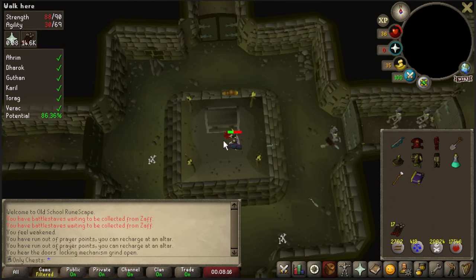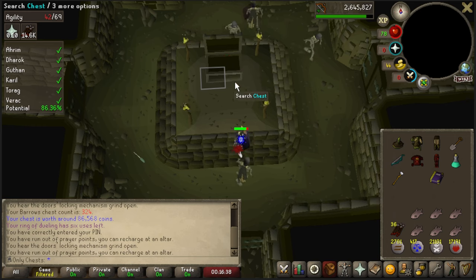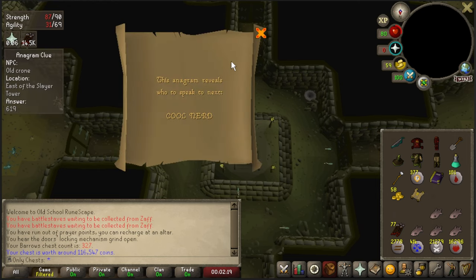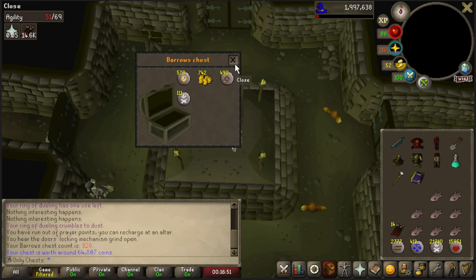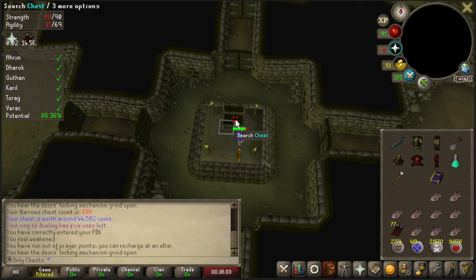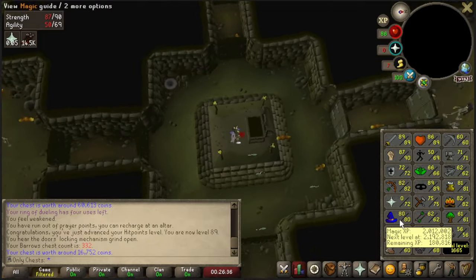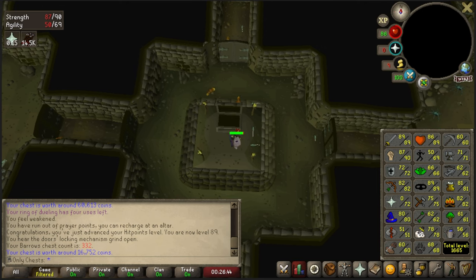Chest 323 — Verox slapped the absolute piss out of me, so this chest better be worth it. Chest 324 — nope. 325, 326, 327. There's our first elite on the day. Looks like we can do at least the first step, so I'll go ahead and see if I can slap this one out. Chests 328 through 332 — no item. But I did want to let you guys know that we did just hit 89 hit points and 80 magic, and 80 magic is really what I wanted for raids, so that is nice.